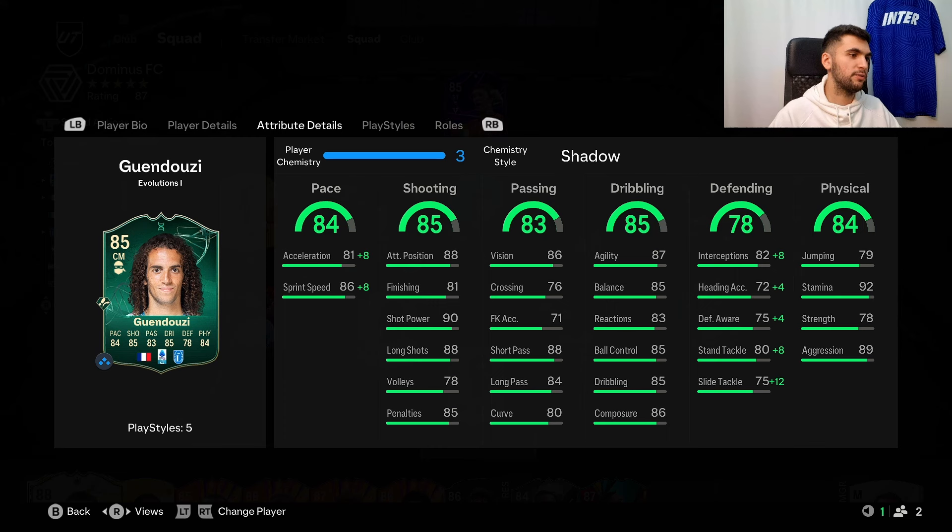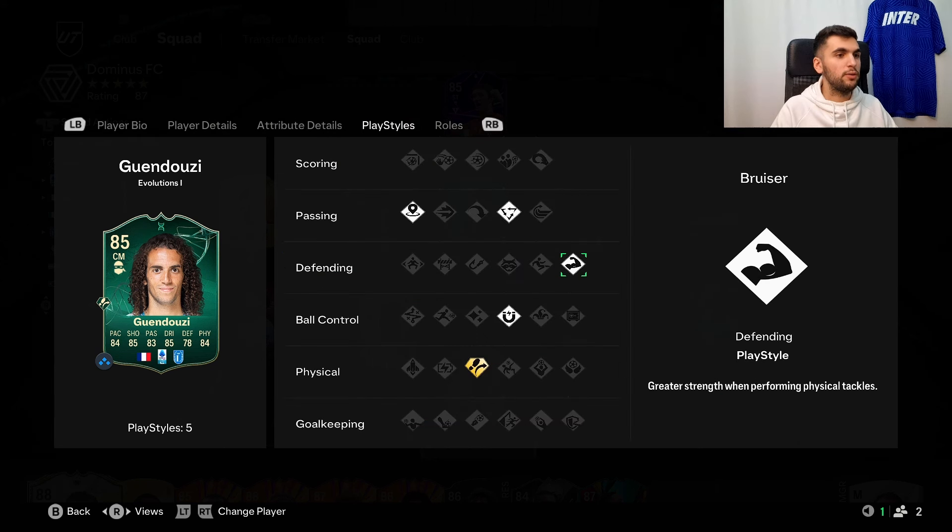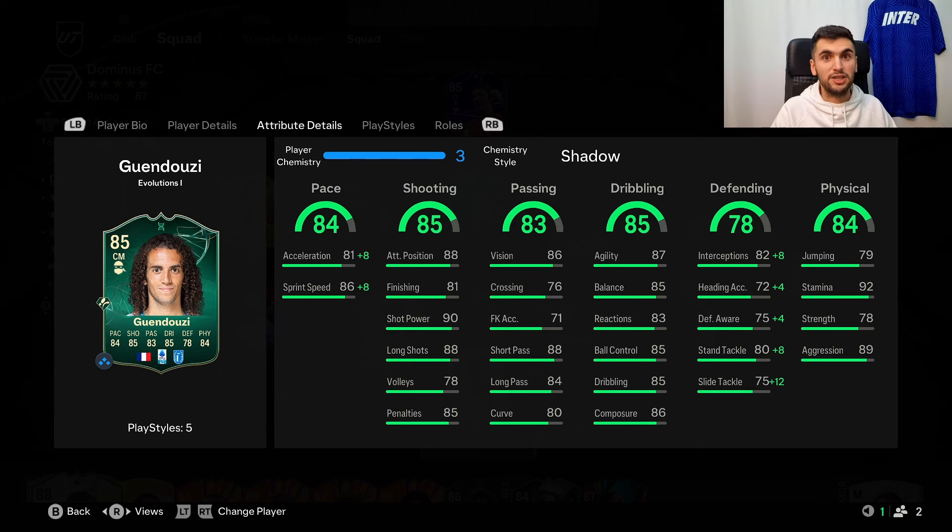You can play him as CM box-to-box or playmaker — both roles are really good, but I think the best one is box-to-box. His pace is decent, he has good shot power and long shots, his passing was good, his dribbling was nice, his interceptions were great, and his aggression was good. Now with the bruiser playstyle his slide tackling feels more aggressive. I'm gonna put him as a tier plus. Thank you for watching, have a good day and see you next time.